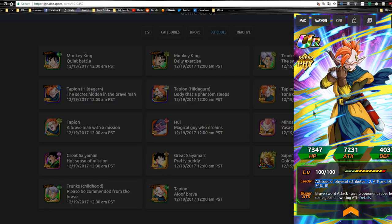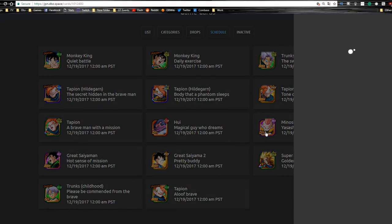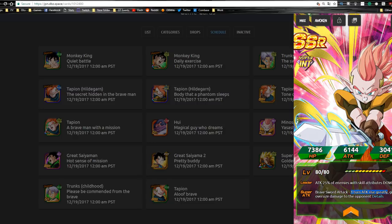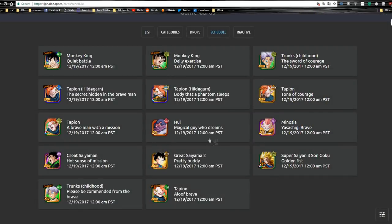This may be the event unit since it doesn't seem overwhelming. We also have Minosia — I think this is Tapion's brother. He has attack plus 25% with skill attributes of enemies down, which probably means technique attribute. One turn attack greatly rises giving oversized damage. He also has further reduced damage by 40% when guard is active, so he's going to be a really cool unit to have.